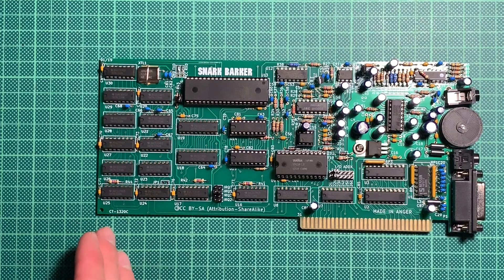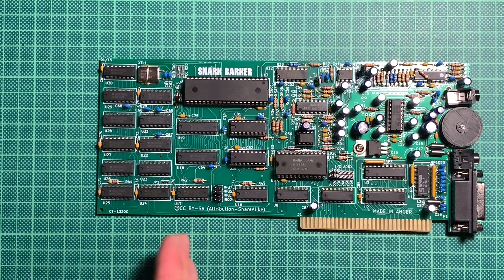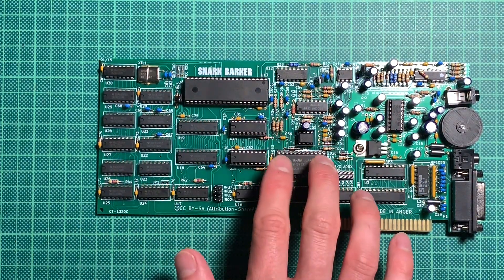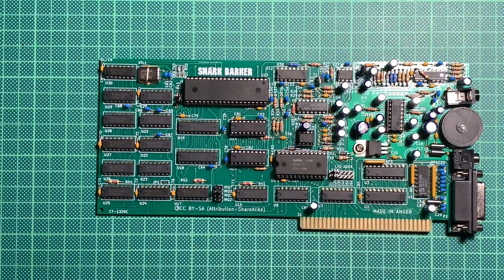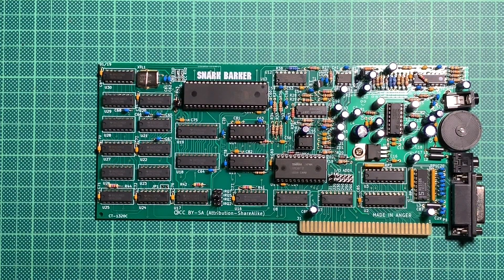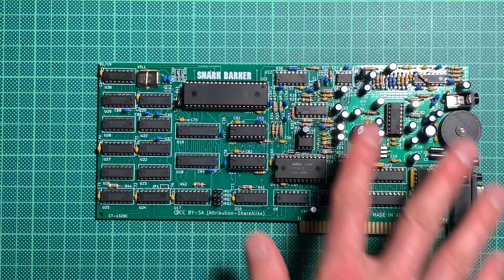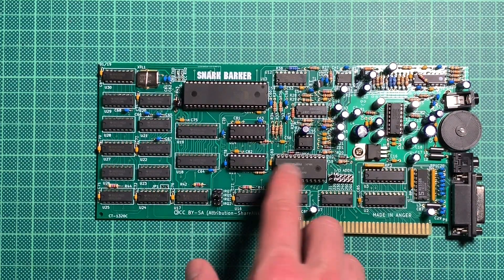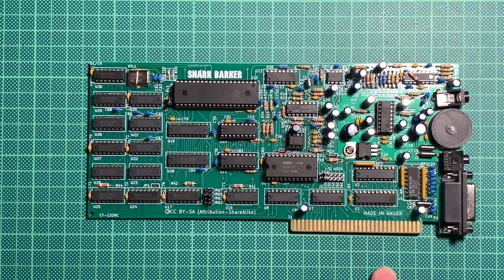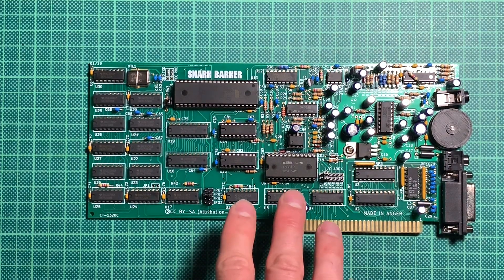So basically the progression would be PC speaker and Tandy, which would have been what you got when the game first came out — most people would have had those. Also AdLib and GameBlaster, which was also possible. I think Space Quest 3 came out late 1988, maybe early 1989, and all those cards were available back then. The GameBlaster and the OPL, as well as the MT32 too — but I think fewer people had the MT32 because it was way more expensive. Most people probably only had the PC speaker or Tandy sound if they had a Tandy machine. So let's go ahead and have a listen.